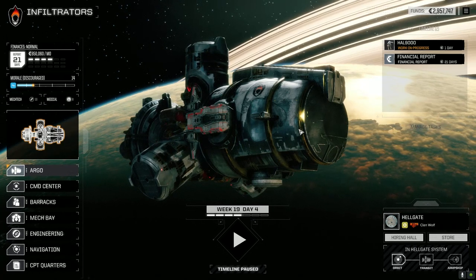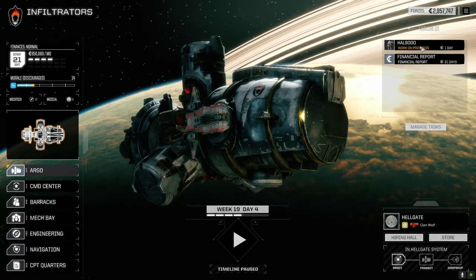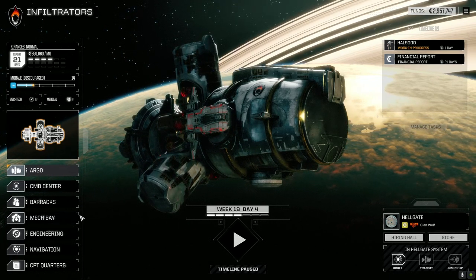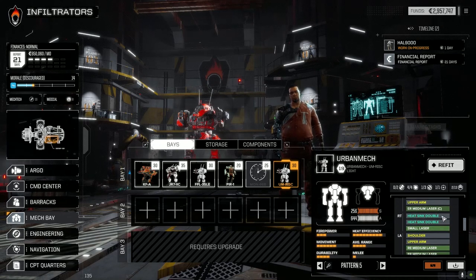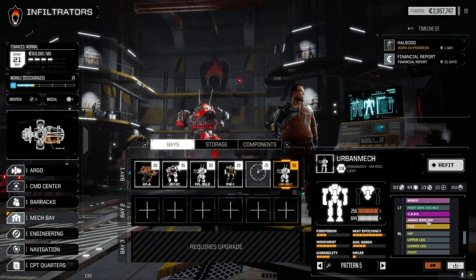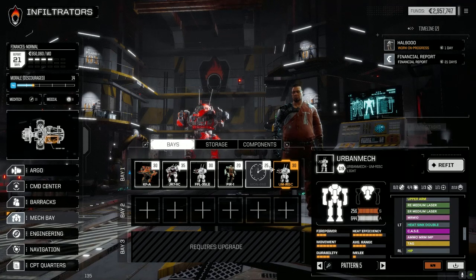Welcome back to another episode of Infiltration. We got our mechs repaired with the exception of the HAL 9000, which is still in repair — we have to put an arm back on him and a medium laser. But we did get our Risk Erby ready to go. The Risk Erby has got an ER medium laser, a plus-30 damage mod that does more damage to armor but less to structure, an ER medium laser, improved ammo, and the MRM 10. The MRM ammo is 200 shots, so we've got 20 rounds of firing with the MRM — not too bad.